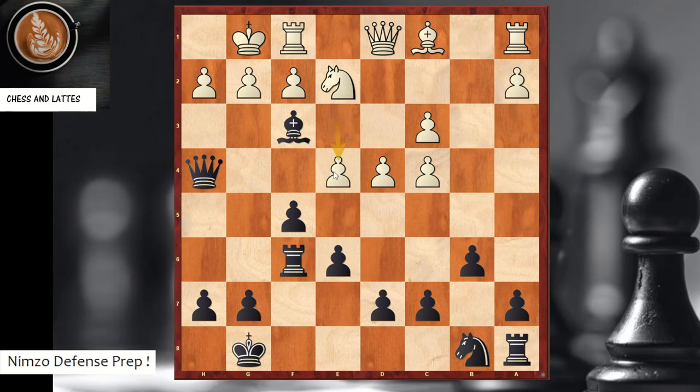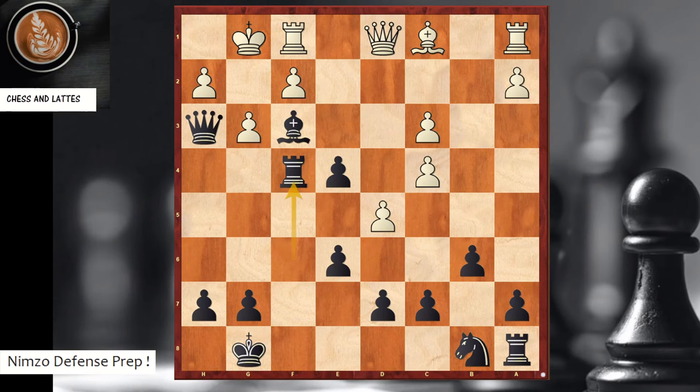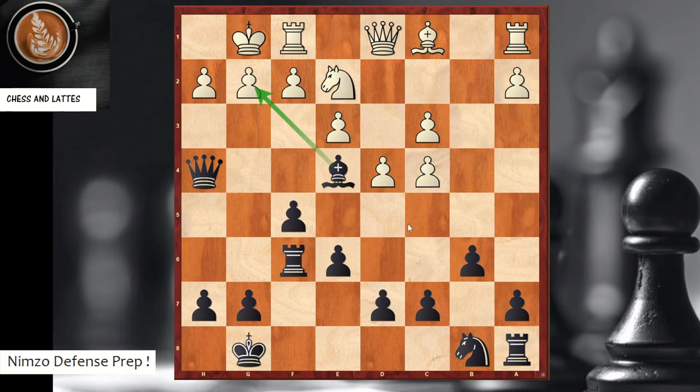The best move for white may be e4; you play queen g4 threatening checkmate. The knight cannot come in because you win the queen, so g3 is forced and you simply take with a winning position. After a waiting move, queen h3 threatens checkmate, knight f4, you take and it's game over — checkmate on g2, the queen takes, you take, and a knight delivers checkmate. So bishop f3 is completely winning for black. Now let's go to the concrete variations.